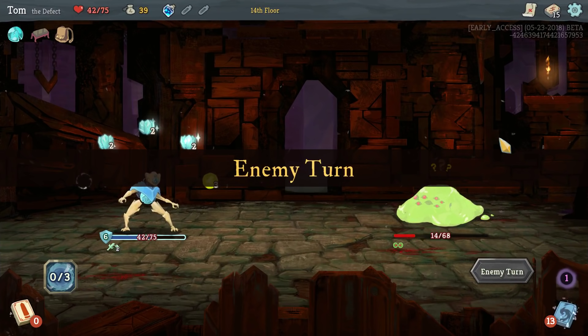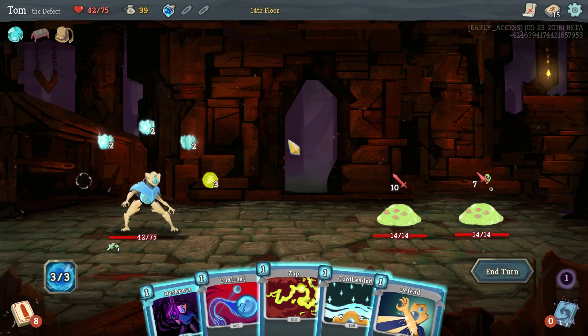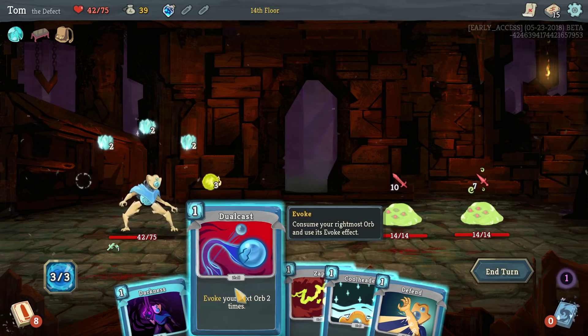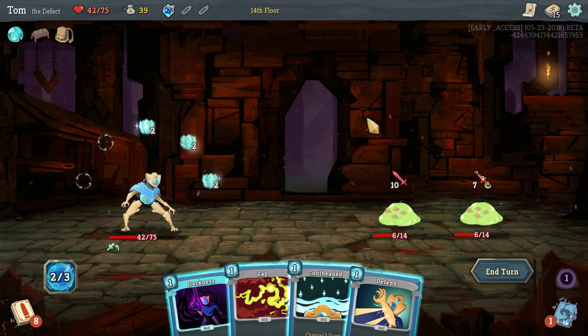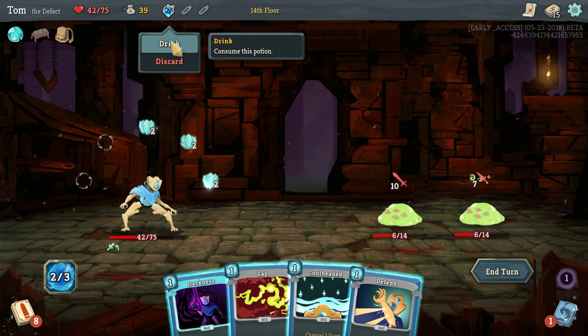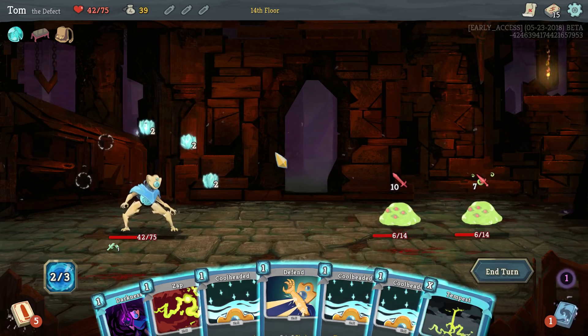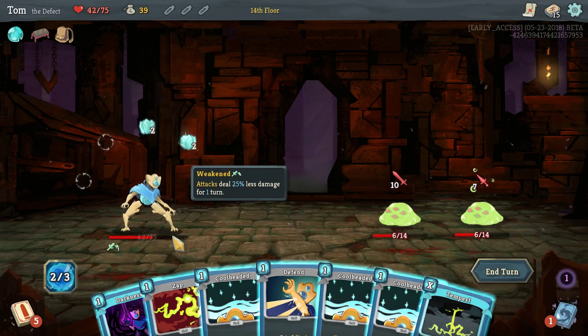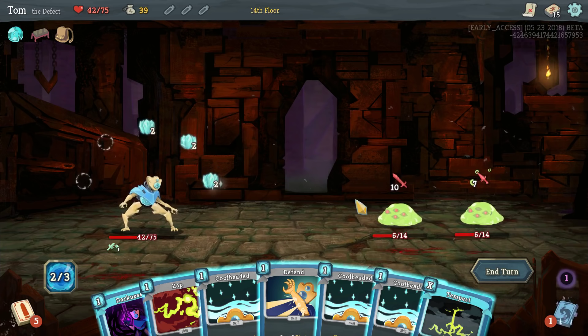They're both going to attack — 17 damage, that's quite a lot. But if I dual cast, I'm pretty sure I'm going to kill one of them. Didn't kill one of them. I'm going to draw some cards. I can channel two more lightning — that could kill one of them, or I might not, which kind of sucks. Dark does me no good in this situation. I could play two Cool-Headeds and then I've got ten block — not really good enough. I think Tempest might be my best option, because then I've got a chance of halving the damage I'm going to take on average. Yes! Worked — I'm going to take four damage, but that's okay.